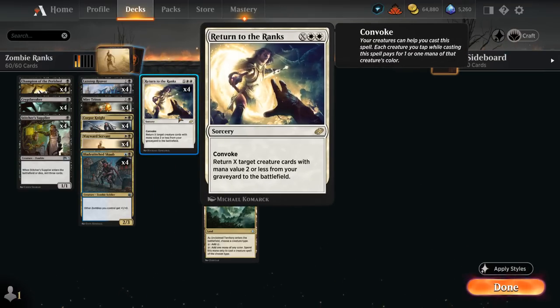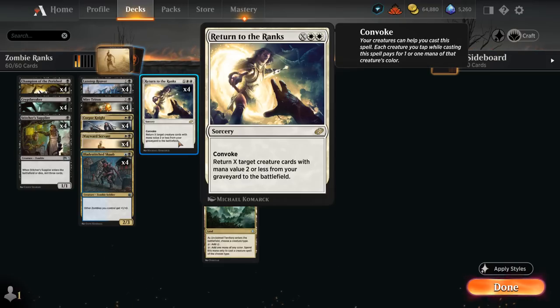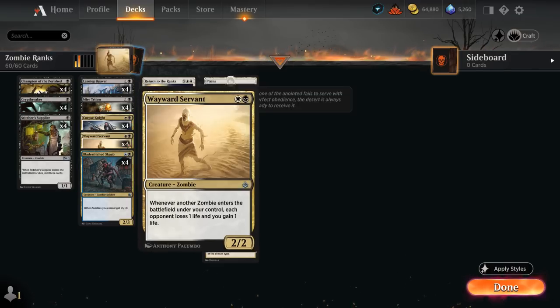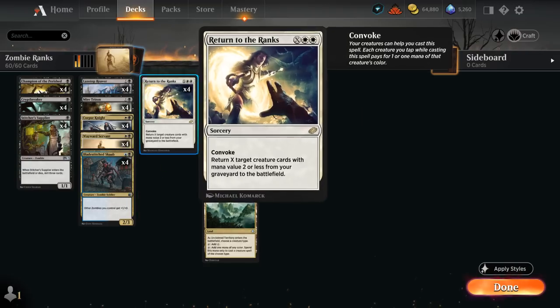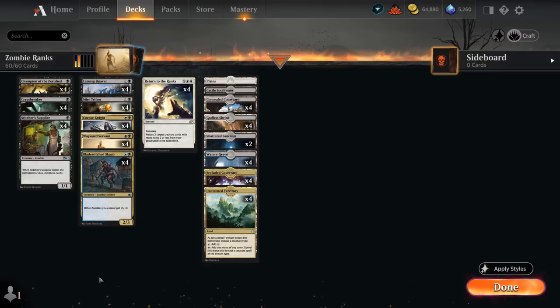Return to the Ranks is a Sorcery with Convoke, returning X target creature cards with mana value two or less from our graveyard to the battlefield. Every single creature in our deck will meet that requirement, and thanks to Convoke we can tap a whole bunch of Zombies to cast a very big Return to the Ranks, also potentially helping us pay for the white mana cost by tapping one of our white Zombies.